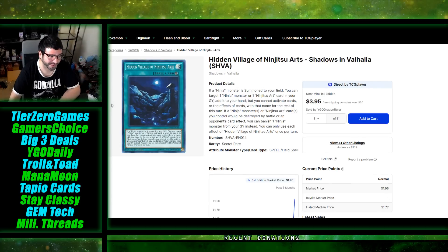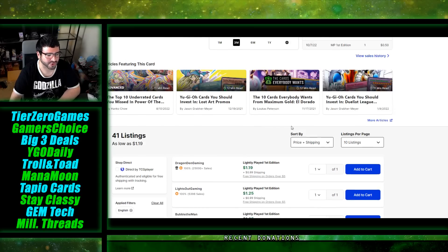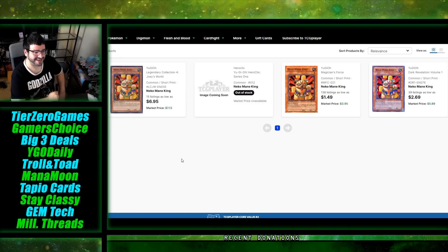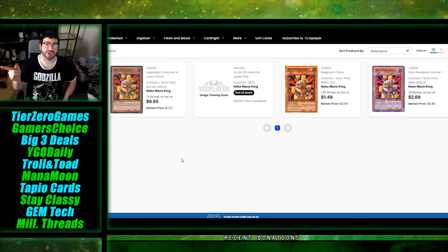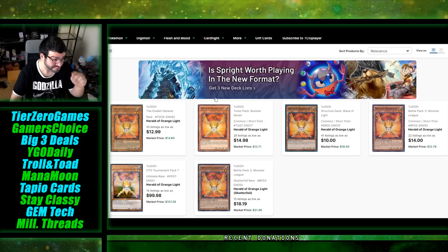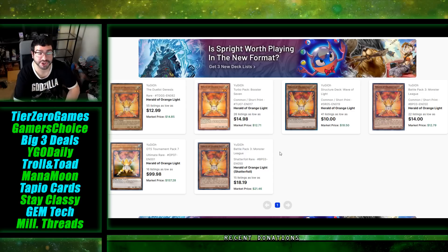Straight out of buyout mode and right into a reprint for a lot of these cards. Hidden Village of the Ninjutsu Arts was spiking — it's listed around two dollars pretty consistently; the spike was from a dollar, so about a hundred percent. Neko Moneking has so many interesting versions including a HeroClix, but there are only three printings: the original from Magician's Force, Dark Revelations 1, and Legendary Collection Joey's World, where commons aren't easy to pull. Herald of the Orange Light was in super buyout mode for a Shizu Tear format, and even Diviner of Herald had started to go up. Once Herald is cheaper I do expect value displacement to Diviner or other cards played within the deck.